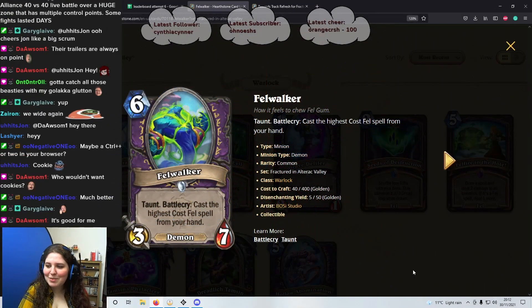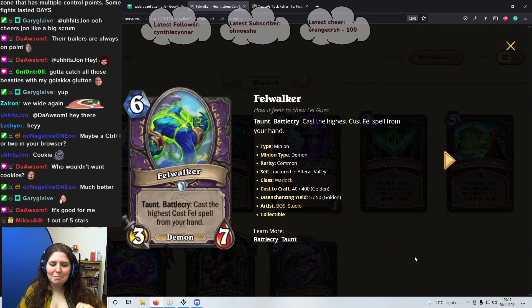First card we have is Felwalker. This is all the Warlock cards. It's a 6 mana 3-7, very bad stats, but it has Taunt. The Battlecry is cast the highest cost Fel spell from your hand. We're reviewing from an Arena perspective only — not Wild, Standard, Duels or any other modes. We're only focusing on Arena, so we have to think about the impact this has.